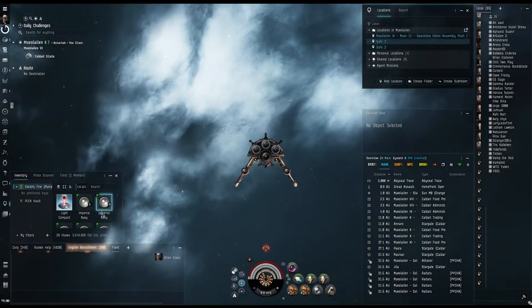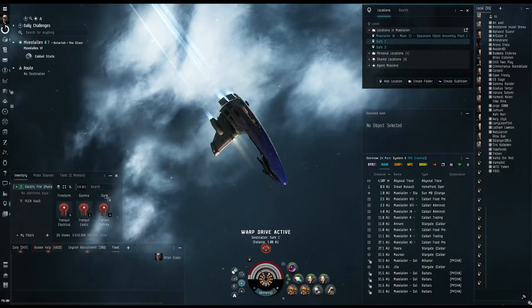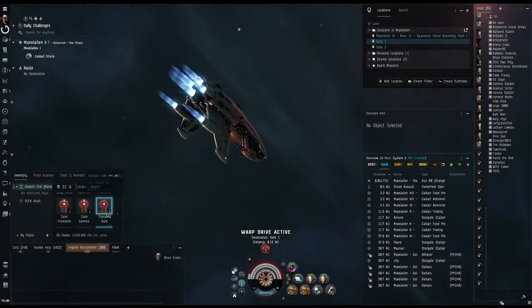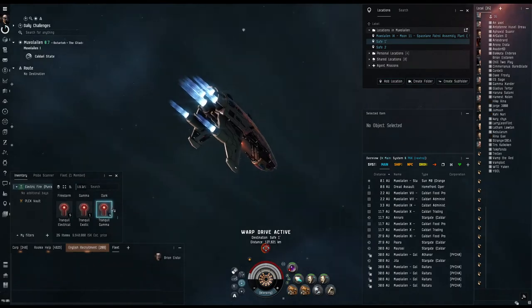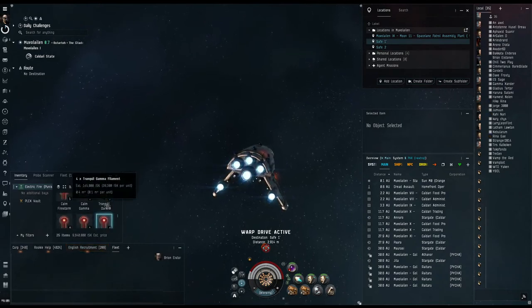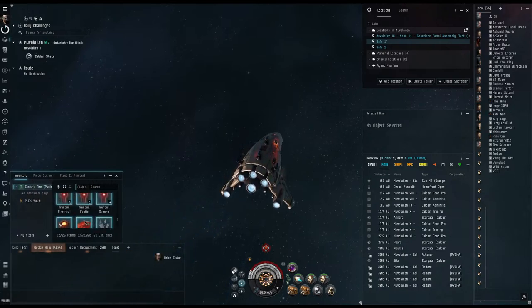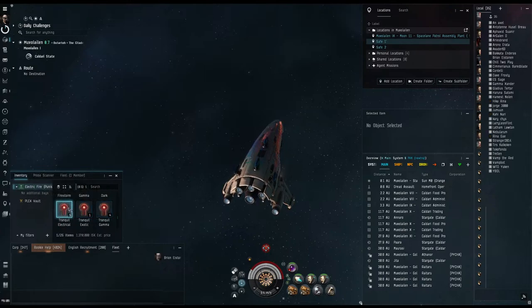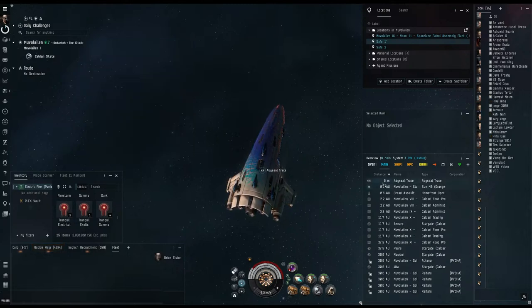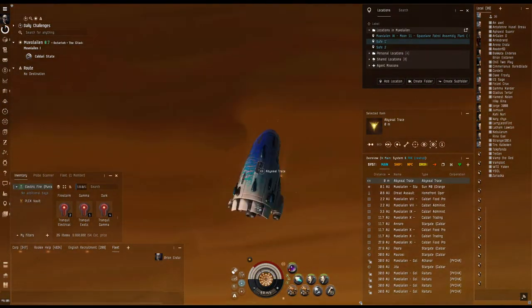Let's go back to our first spot — we have at least one more run. We got six million, five hundred and twenty thousand total. The Punisher is just a sweet ship — a sweet little frigate for these abyssal runs.